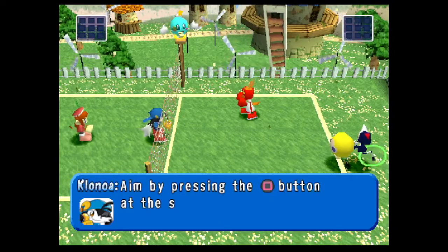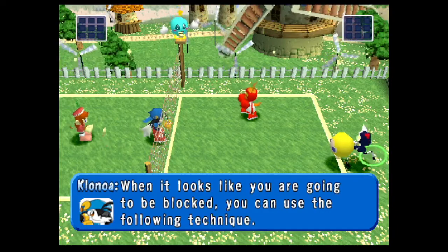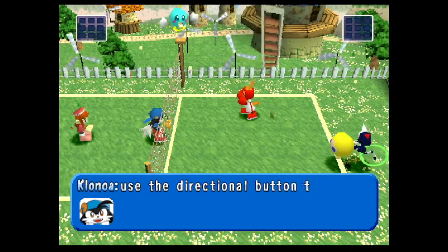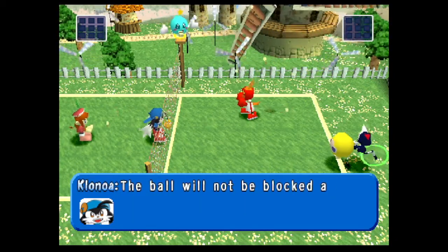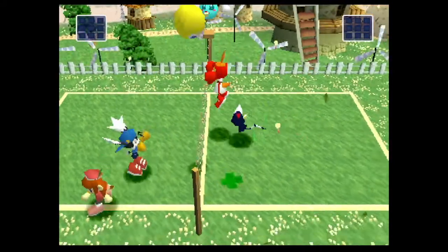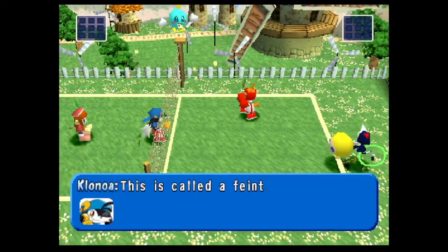Aim by pressing the square button at the same time as your opponent or slightly before. When it looks like you're going to be blocked, you can use the following technique: if you attack and think your opponent may block your shot, use the directional button to hit the ball in the direction of your court. The ball will not be blocked and will fall near your opponent's side of the net.